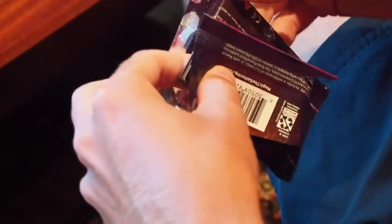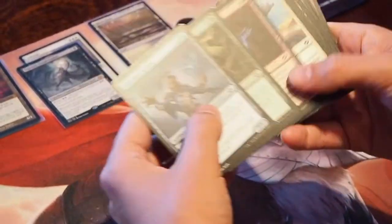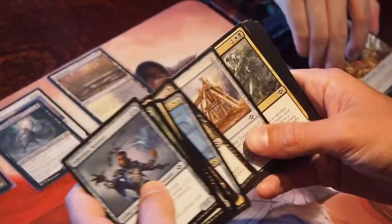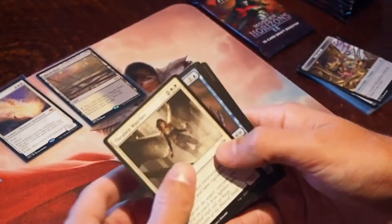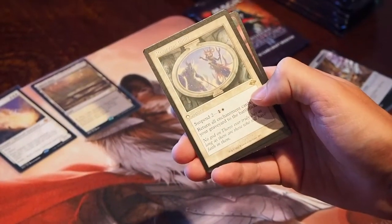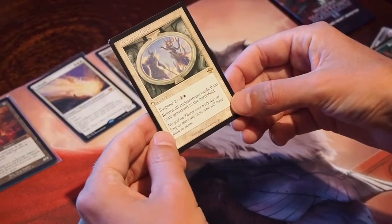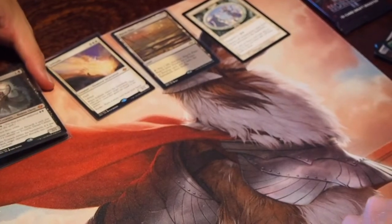So we're up to like three mythics. One fetchland. Are you guaranteed a fetchland in a box or no? I don't know, actually. I'm not sure. Trebuchet memes. Shout out. Bone shards. Resurgent Belief — and it's an old border too. That's cute. Oh my goodness, that's a powerful card. I feel like a mill deck. That's why, huh?